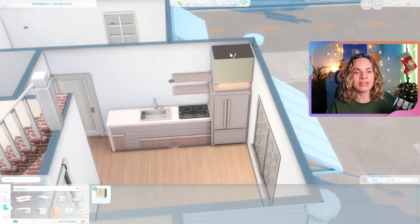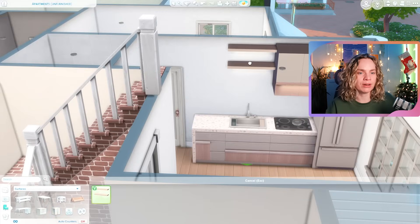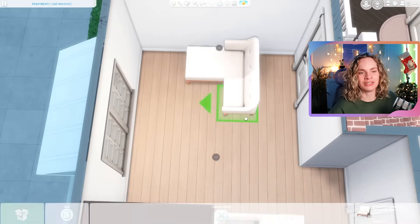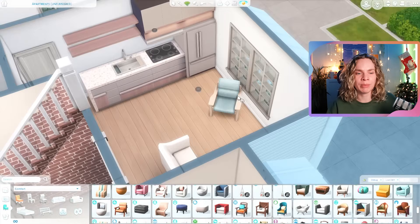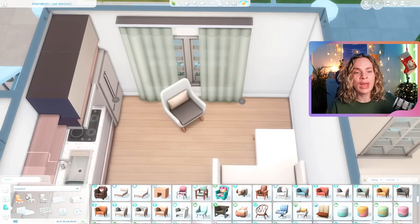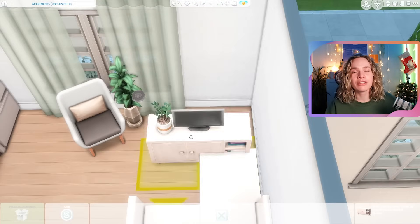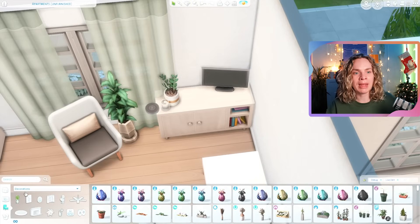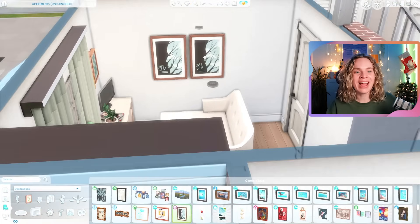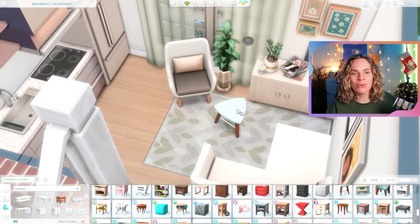Moving to the second floor — this apartment is a lot smaller. It's technically not a studio because it has a separate bedroom, but it's so small it feels like one. I was definitely thinking one sim lives here. For the kitchen I didn't place an oven, just a stove — this apartment is going to be cheaper, maybe catered towards university students, so the stove-only setup makes sense.